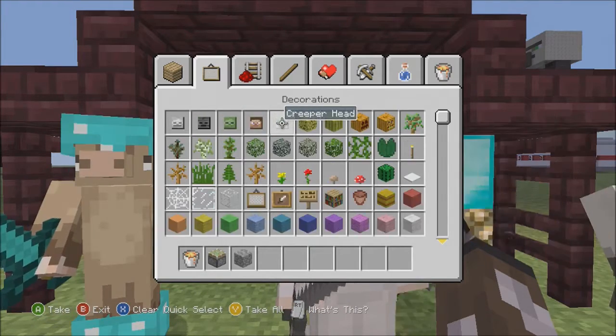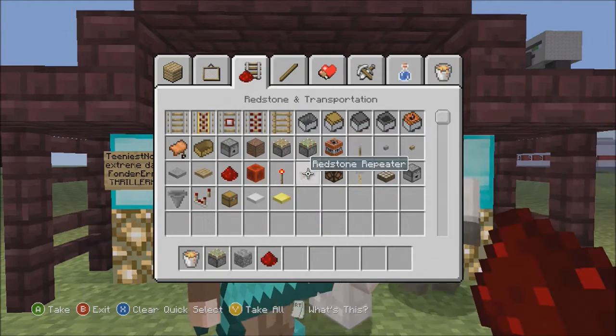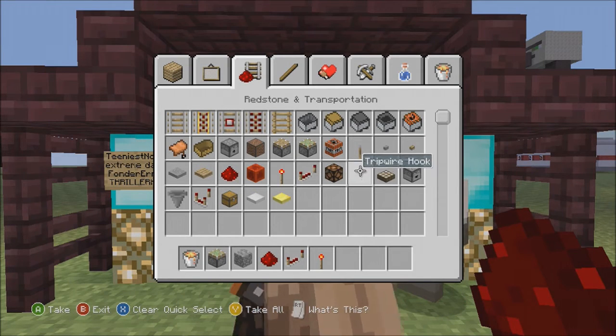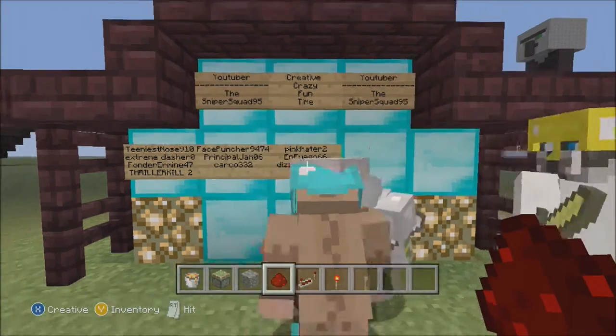I'm just going to choose cobblestone for this one, redstone, a redstone repeater, a redstone torch, and a lever. So let's get started.